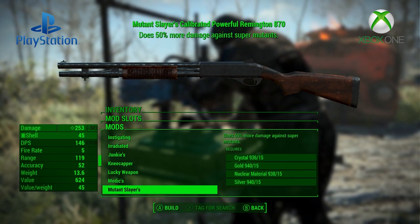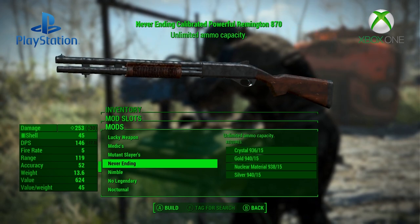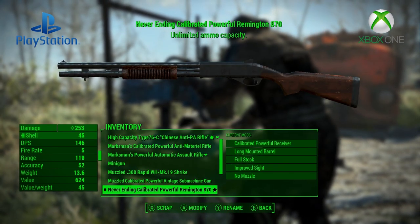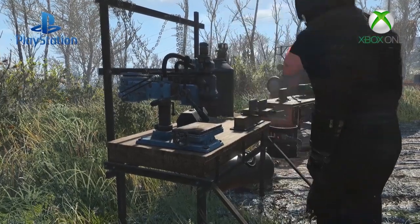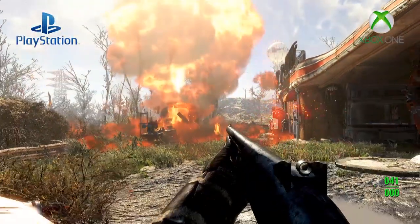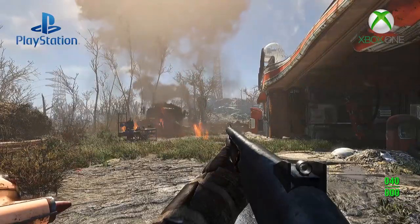The very easy version lets you do whatever you want, including crafting and detaching legendary modifications at will. There is also a cheat version that doesn't have any perk or level requirements, nor does it have any material requirements, so you'll be able to add legendary modifications all willy-nilly at the start of the game.